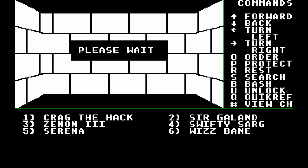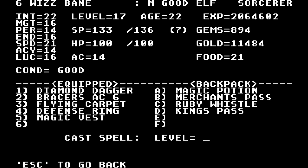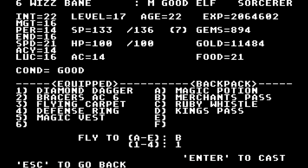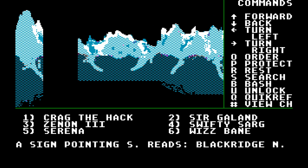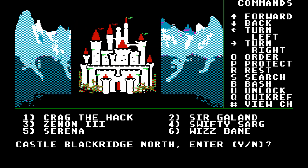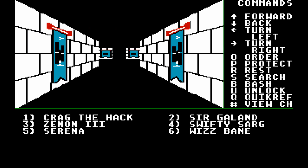Once you've finished creating your party, you're thrown into the world of Varn with not so much as a hint as to what you should be doing. Might and Magic is very much a game where you just explore the world and learn as you go. As you explore, you'll find many different quests to grant you experience as well as flesh out the story of the game.